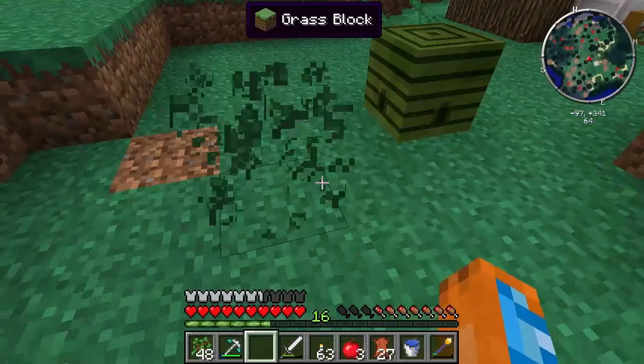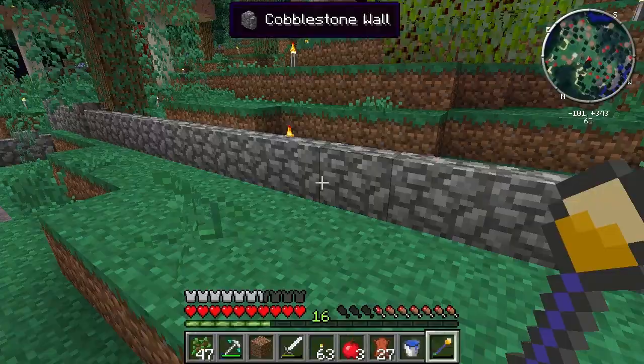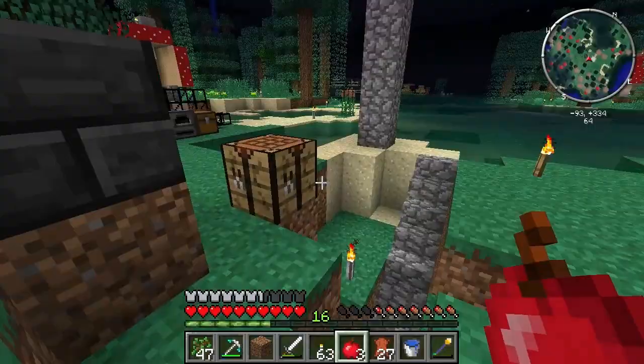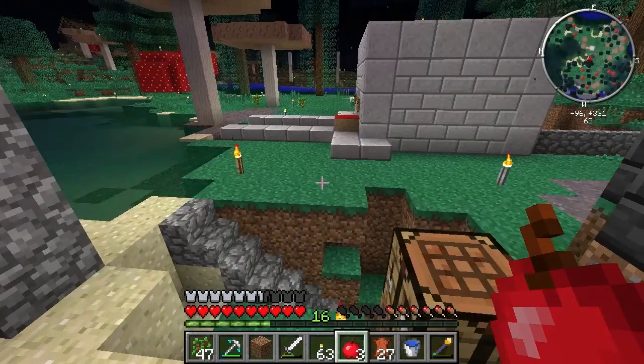I don't have my axe, so I'm just gonna punch this log — log punching saved for episode two, I'm just that good at Minecraft. Let's use another sapling to get two force trees going. I don't know if bone meal will instant-grow them — it's been a while since I've done this.